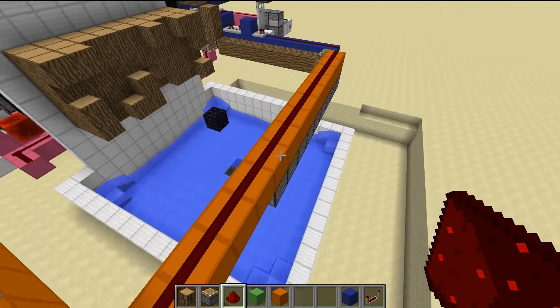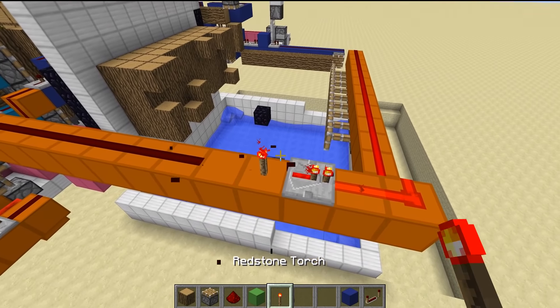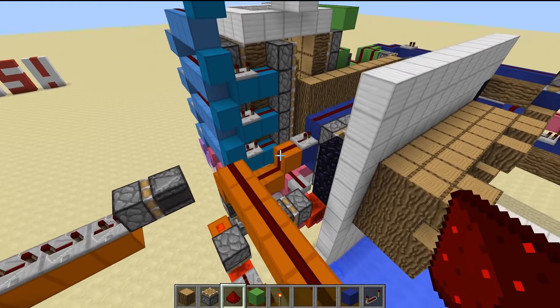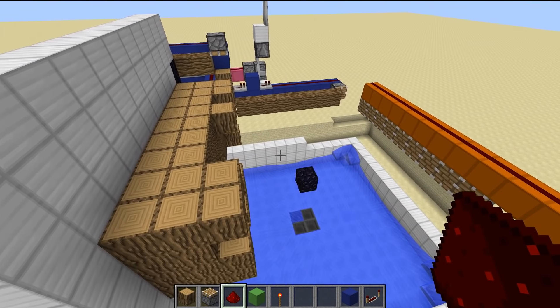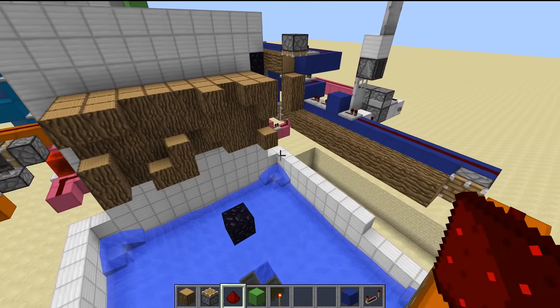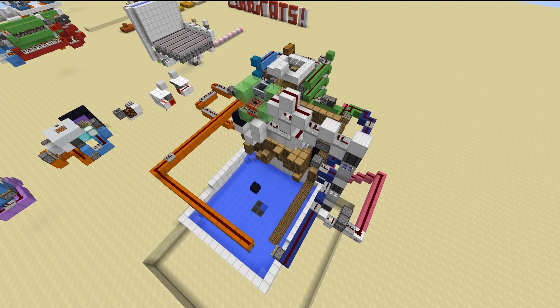Let's quickly double check that the redstone will actually make its way all the way down there. Yes, it will — so all of those pistons will be extended at the perfect time so the TNT blows up every single one of the blocks. Fantastic. I guess we can now start testing this thing out. I'm a bit nervous. I've logged myself in with another account that is viewing exactly what's going on over here, and we should begin to see wood being pushed across.